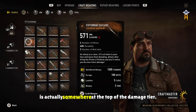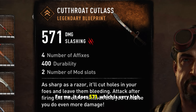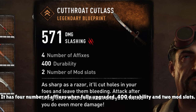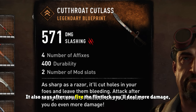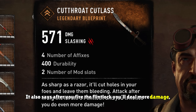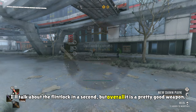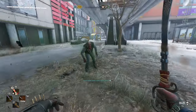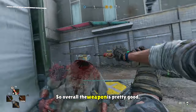In terms of damage, the Cutthroat Cutlass is actually somewhere at the top of the damage tier. For me it does 571, which is very high. It has four affixes when fully upgraded, 400 durability, and two mod slots. It also says that after you fire the Flintlock, you'll deal more damage — I'll talk about the Flintlock in a second. Overall, it's a pretty good weapon. Since it has mod slots you can increase the damage further, and it is one of the best weapons to have at the start of the game.